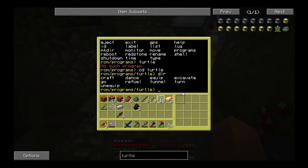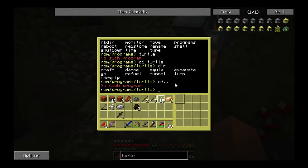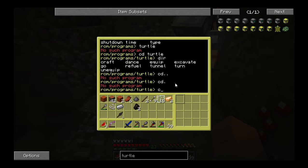There we go. That's all I can tell it to do: craft, dance, script, excavate, go, refill, tunnel, and unequip. So we need to get your mining thing in here — the program you and JJ worked on.